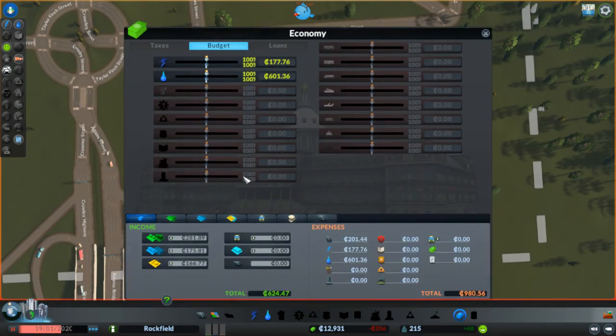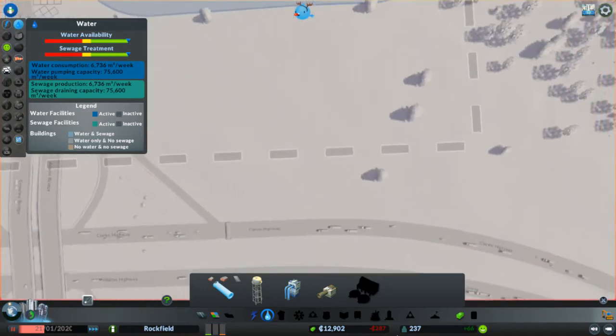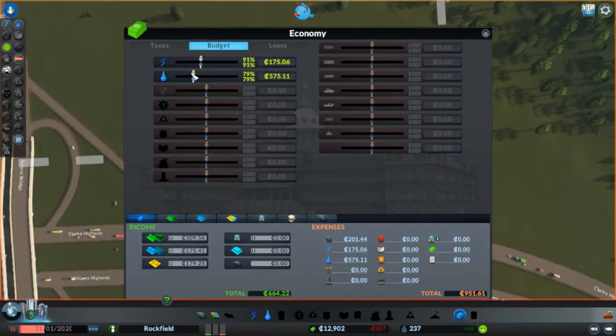Without any mods like traffic manager it's going to get interesting once you get to about 10,000 population. Traffic is okay for now but we're losing tons upon tons of money. We're going to have to go to our budget - water is costing 600, we don't need that much. We go back to our needs and water is way off the charts. Give it a couple seconds to recalculate and it's still off the charts, so we go back to our budget and knock this way down. This is one of those things you're going to have to adjust almost constantly - there's actually a mod that does it for you.